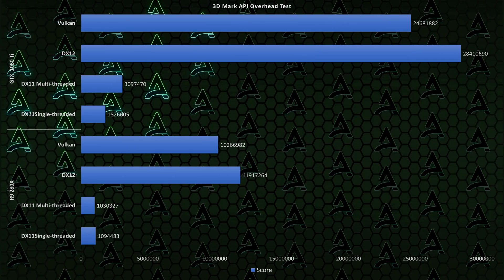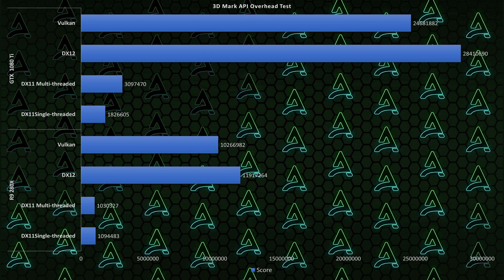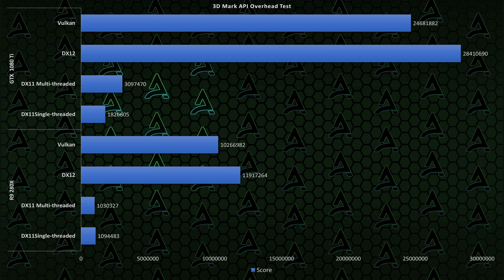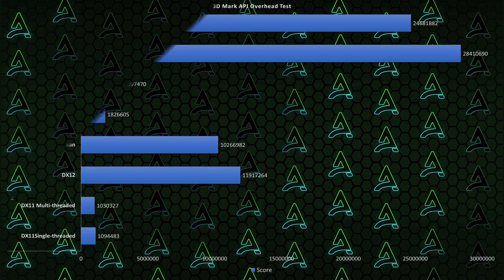Thankfully, there's a way we could at least sort of find out, thanks to the 3DMark API overhead benchmark. We can see the relative performance of the different APIs. I ran it on both my PCs to see how the results stack up. And in both tests, DirectX 12 completely destroys DirectX 11. We can at least see a tiny bit of what many developers say about older hardware working better with Vulkan, because the difference between Vulkan and DirectX 12 is way smaller on our older FX 8350 and Radeon R9 280X-based bench than our modern PC.